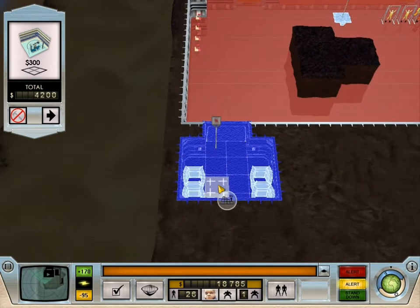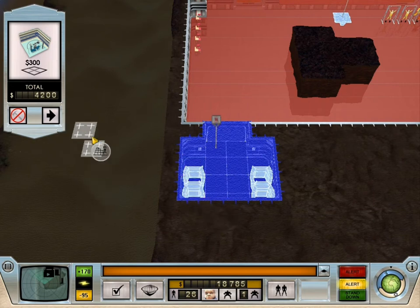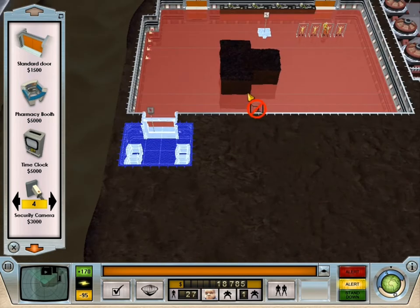It's like a little mini-pharmacy. Oops, that was an accident. Room construction underway. What else can I put in here? Just a door, I guess. Object has been ordered. There we go, a little pharmacy.